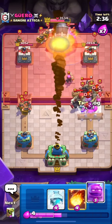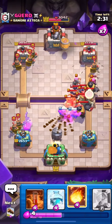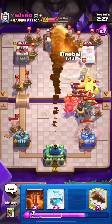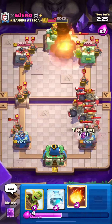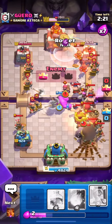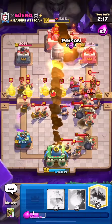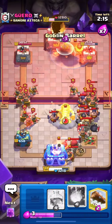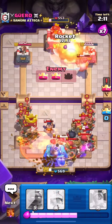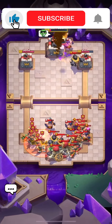So my recommendation would be to play the second deck. Always play splitting the lane — pushing both lanes at the same time or defending both lanes simultaneously. Use your Giant Skeleton wisely, be smart with your Executioners, and use your Tornadoes to pull everything together into the Bombs or the Executioners. If you liked this video and it helped you, please like, leave a comment with anything you want to watch, and subscribe because it helps us a lot. I'll see you in the next one.